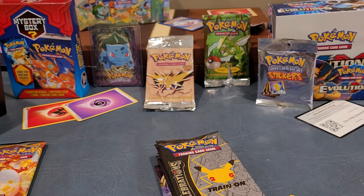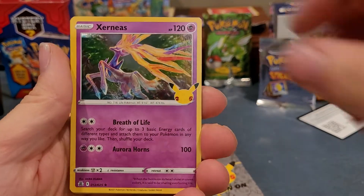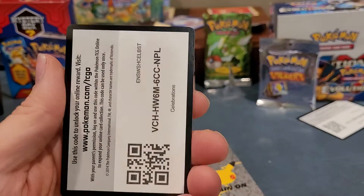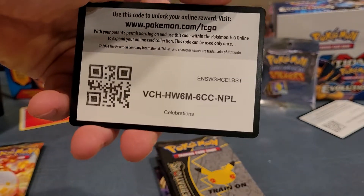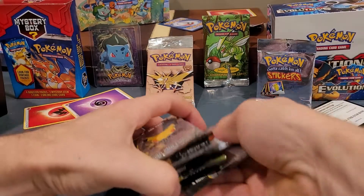Back to 25th Anniversary — sometimes these are a pain to open. We got a Kyogre, Zernese, Cosmoem, Professor's Research, and a code card. Garbage pack. Put that one at the bottom.